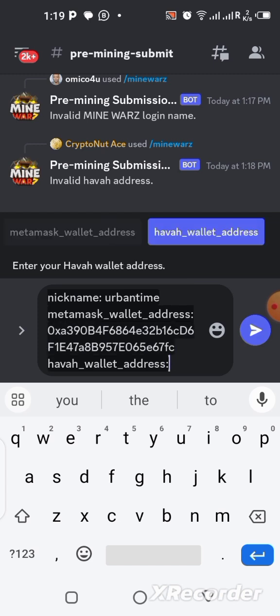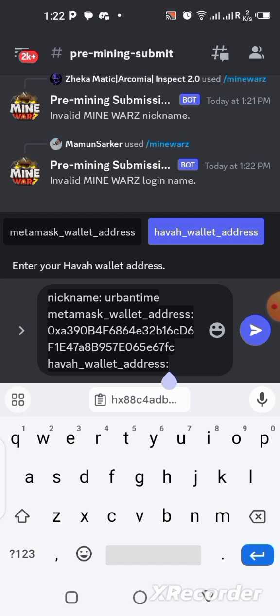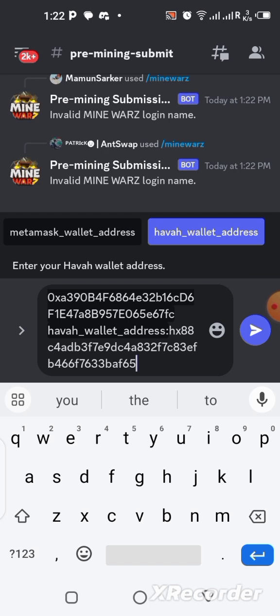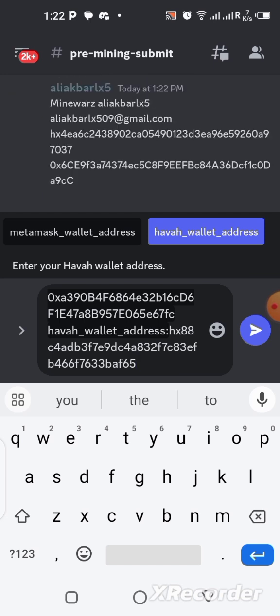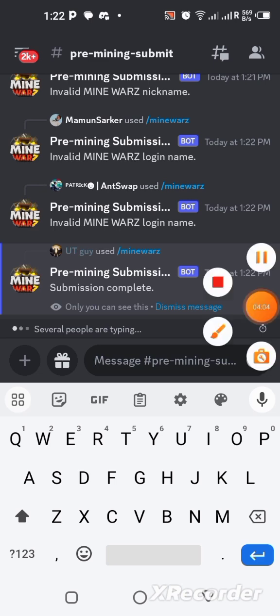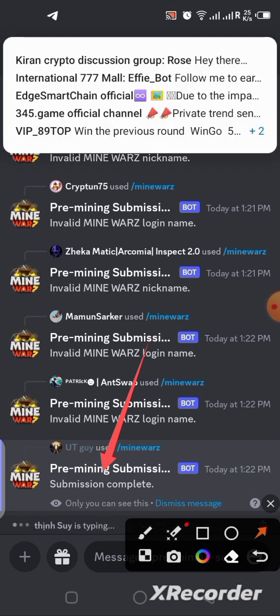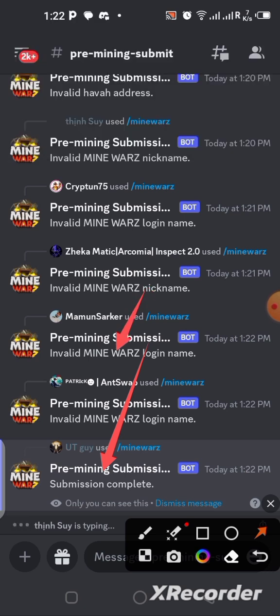The next one is to copy the Hover wallet address that we created earlier. I already showed you how to copy it — it's the same thing. I've copied mine, so I'm just going to paste it here right now. Click the Send button. Submission has been completed — you can see it right here. If you get this result after your submission, everything was done correctly. If you get 'invalid,' there's something you did wrong. Follow every step shown and it will be completed perfectly.